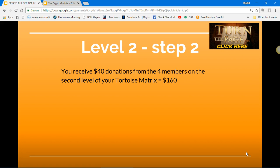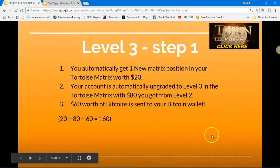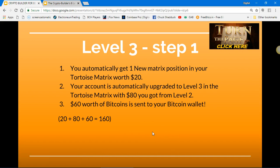Level three, step one: you automatically get one new matrix position in your tortoise matrix worth $20. Your account is automatically upgraded to level three in the tortoise matrix with the $80 you got from level two. $60 worth of Bitcoin is sent to your Bitcoin wallet.